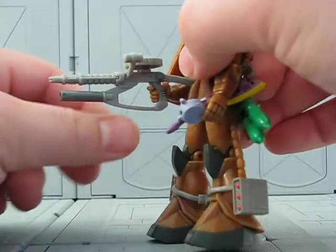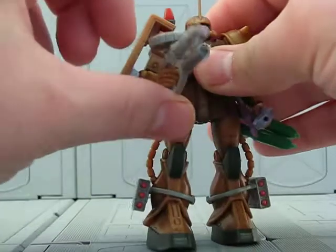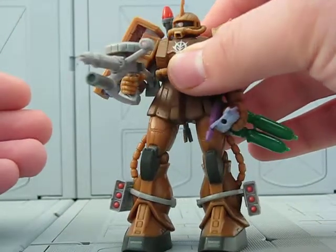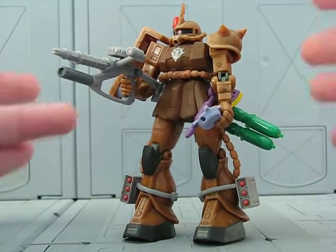He comes with missile pods and this machine gun, which I modded with the grenade launcher from the Garadoga's rifle. The Version 2 Zaku 2s and the Dom Version 2s had grenade launchers on their machine guns, so I thought the Version 1 Zaku deserves that too.